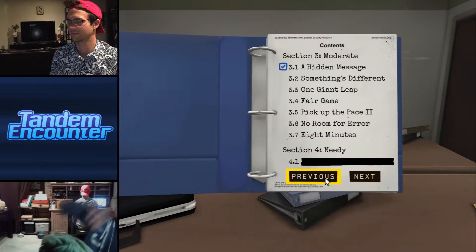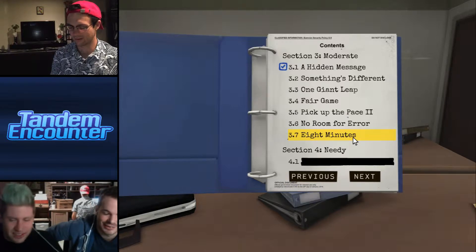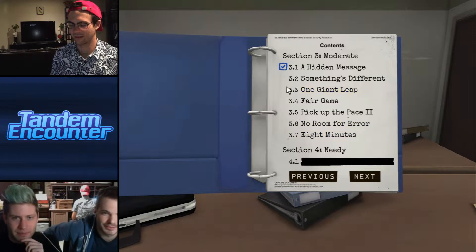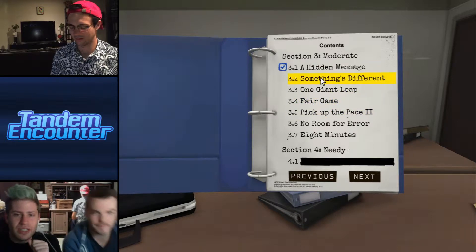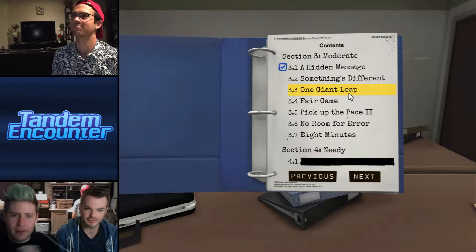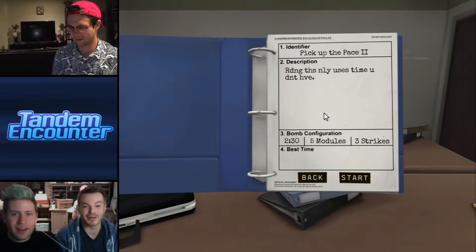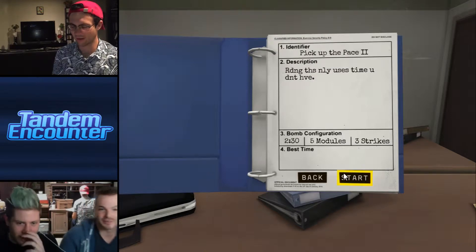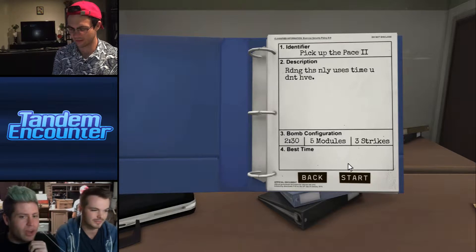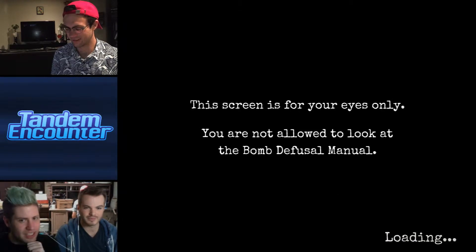There's a shark — kill it! Okay, we're back. Jordan, Eric — this is Tandem Counter, the 'Don't Talk' intro. Okay Jordan, which of these sounds best? Something different, one — giant leap, fair game, pick up the pace, no room for error, eight minutes. We have five modules, you have two minutes and 30 seconds. Let's do it — they won't be crazy like that Morse code one.